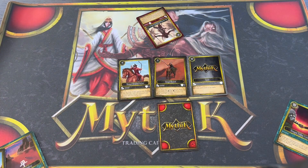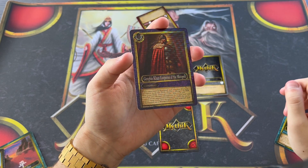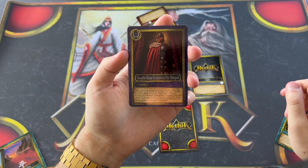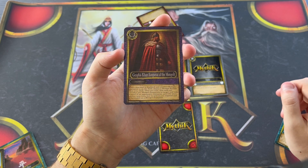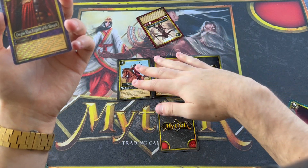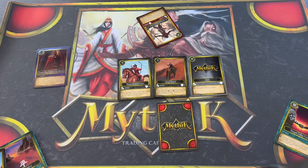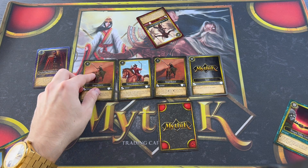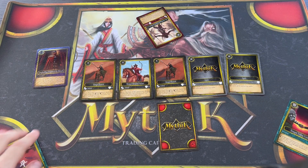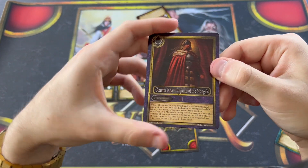The other general is the legendary Genghis Khan. First of all, Genghis Khan deploys a Mongol Keshik directly from your deck if you have any Mongol champion on the field. So if you deploy Genghis Khan and have Mongol champions, you can deploy another Keshik, which then deploys another spirit, and suddenly you have five Mongol champions.